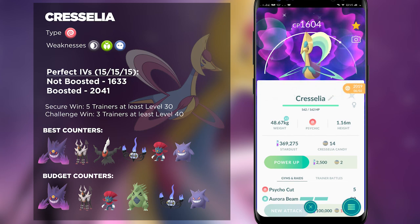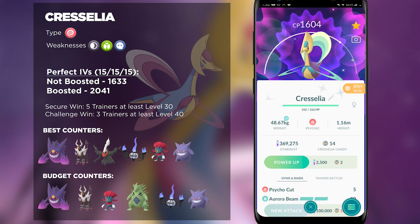Even though Cresselia has a lot of type coverage with its charge attacks, it actually has significantly lower attack stats compared to other Psychic-type Pokémon. So even if it has a moveset that counters your team, you might still be okay, considering Cresselia is not as hard-hitting as other Legendary Raid bosses. Personally, I tend to bring a team full of my best Ghost-types and Dark-types, and that tends to do really well against this raid boss.